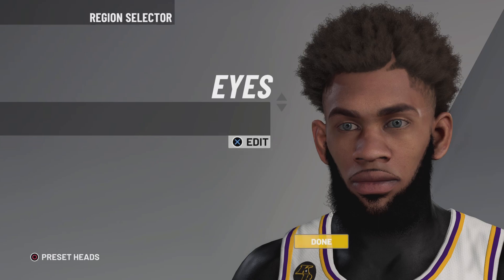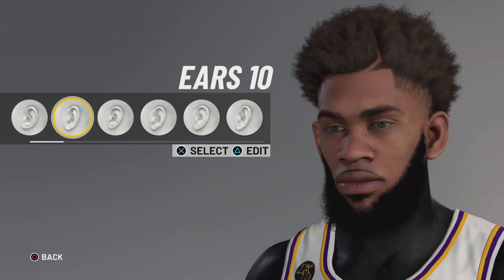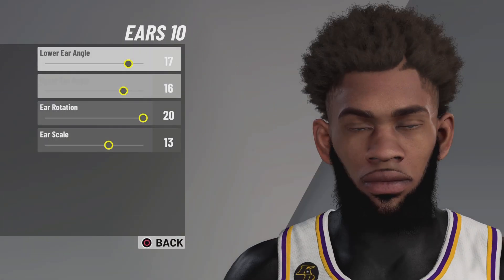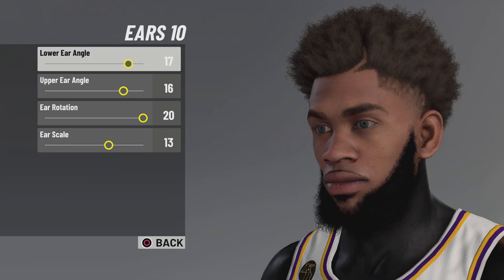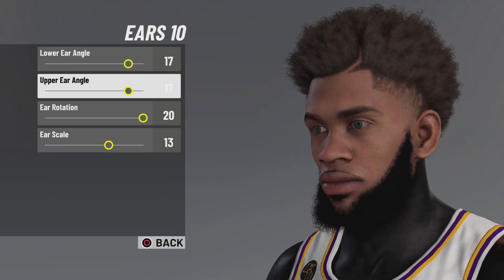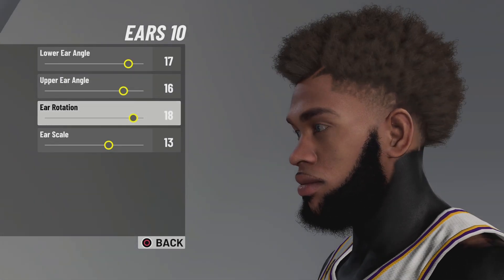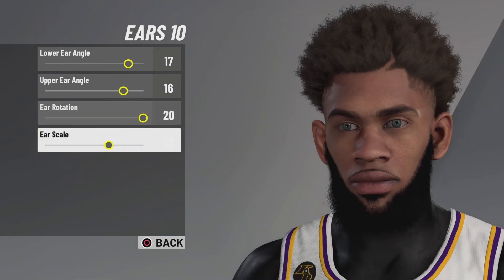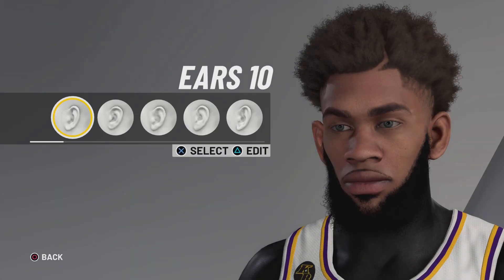For the ears, go to ears 10. Lower ear angle 17, upper ear angle 16, ear rotation 20, ear scale 13. I'm just showing you guys what it looks like as I move the settings — you can see the ears getting bigger and smaller as I go up and down.